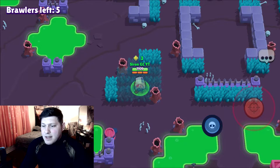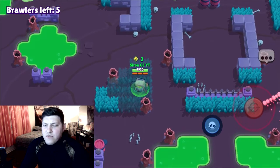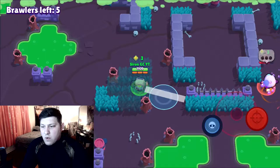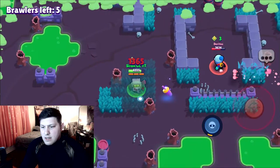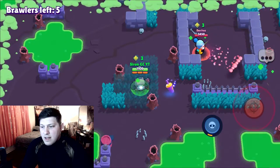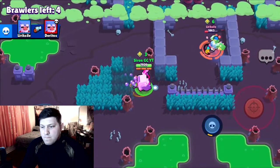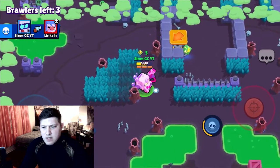That Gale right there is going to be an issue, but we're gonna chill. Power 10 8-Bit at around 400 trophy levels — ideally I want to get everybody to 500 before it's all said and done. I also really want to take out this Gale. Somebody's gonna come and try to get this energy drink — good job guys, really good job guys. Yeah, and that's for us.